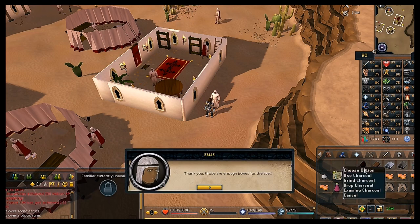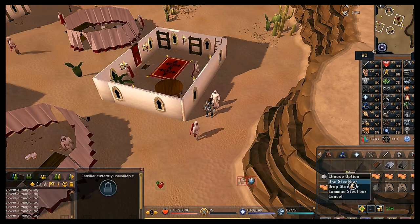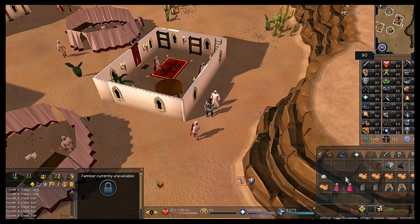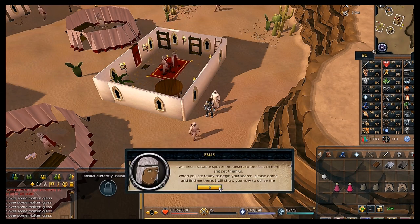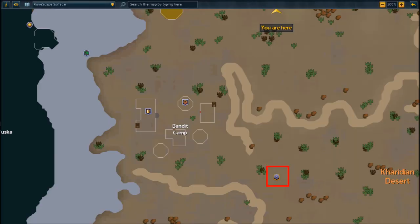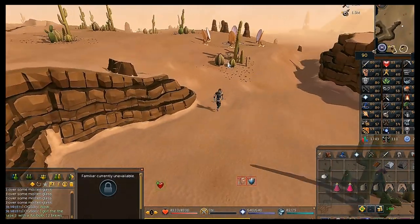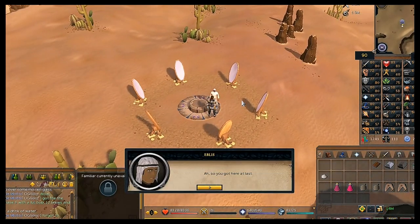Make sure you don't accidentally bury the bones. Once you've used all items on him, talk to him again. He'll say he'll find a suitable spot to make the scrying orbs — it ends up being just around the lodestone to the southeast of the Bandit Camp. Run to the lodestone and you'll see all the mirrors set up. Talk to Eblis.